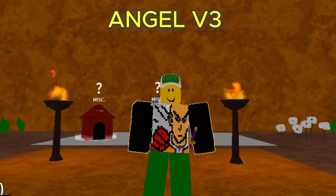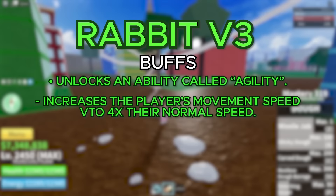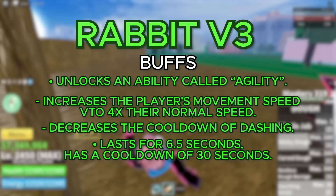Moving on to the V3 for the Rabbit Race, you unlock an ability called Agility. It increases your movement speed to 4 times the normal speed and also decreases the cooldown for dashing, so you can literally spam that. It lasts for a total of 6.5 seconds and has a cooldown of 30 seconds. You also get a rabbit tail.